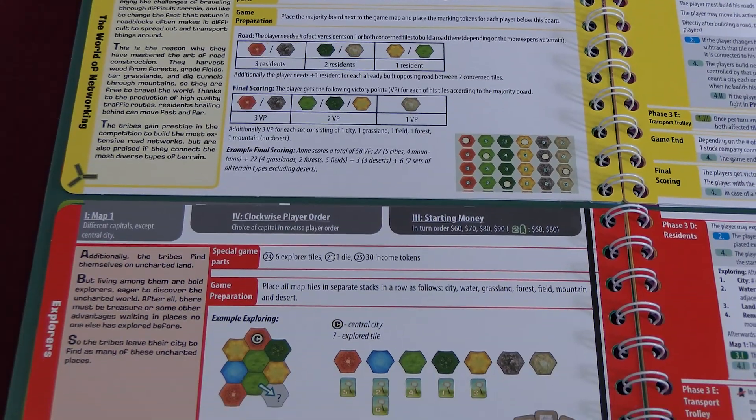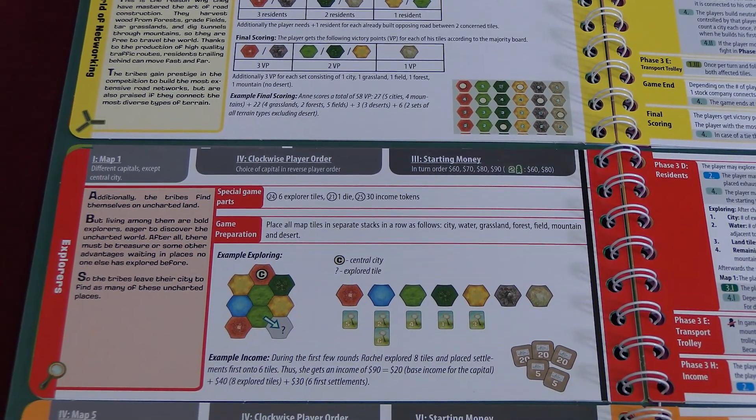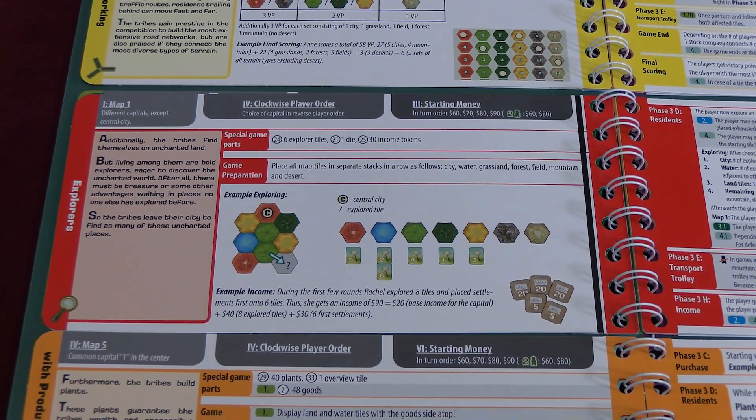For example, you could play a racing game that expands through exploration, with technology improving the racing or exploration — which would be World 253. Or you could play an 18xx-style game with network building, which would be World 968. Or a war game with a pick-up-and-deliver economy and bonus scoring for majorities, which would be World 417. Each of these variations varies widely in game length, from 30 to 120 minutes.